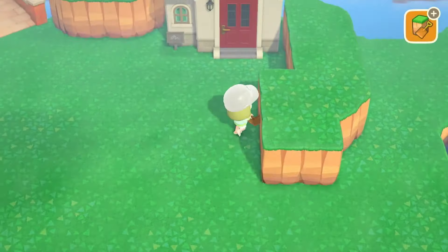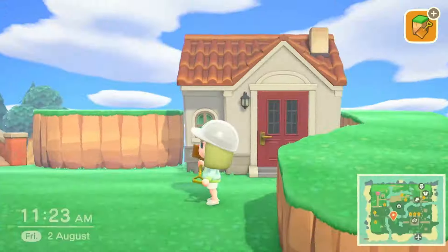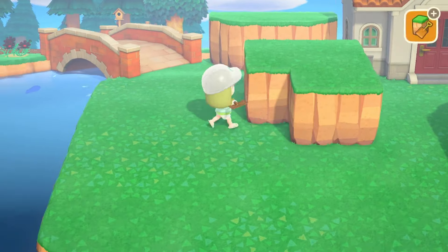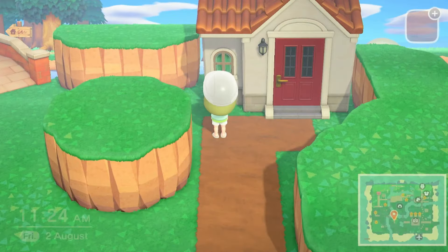Especially with the cliff tool, you don't have to worry too much about making anything perfect — just trust yourself and lay down some big sections of cliff, then come back afterwards and refine them to your liking. In terms of shape, I focused on keeping the edges fairly close to the home and carved them in a way that left space for a path through the center.